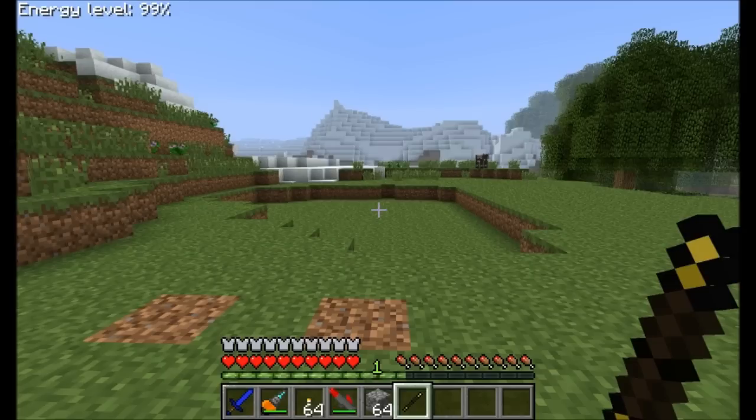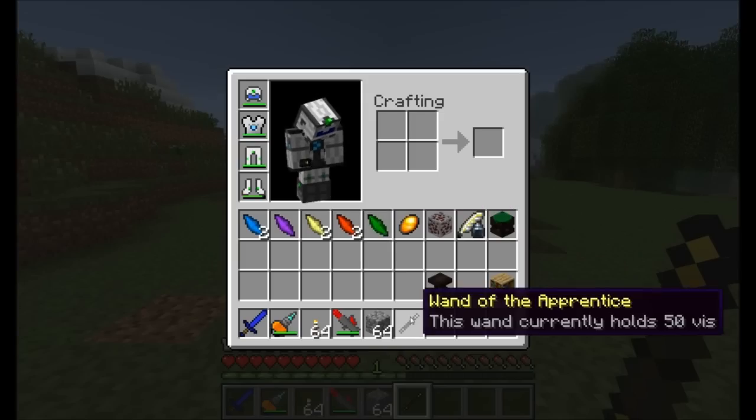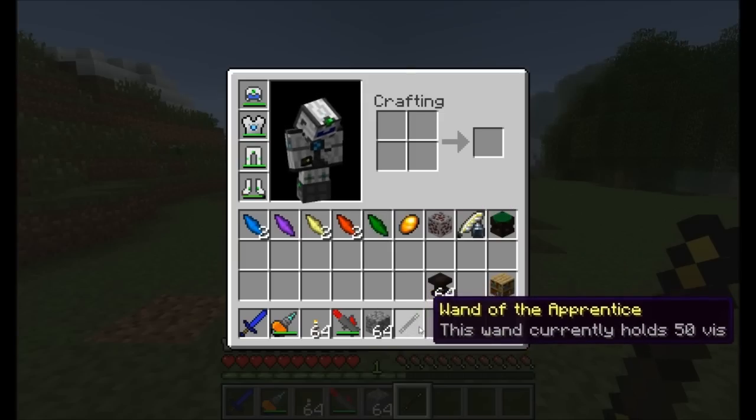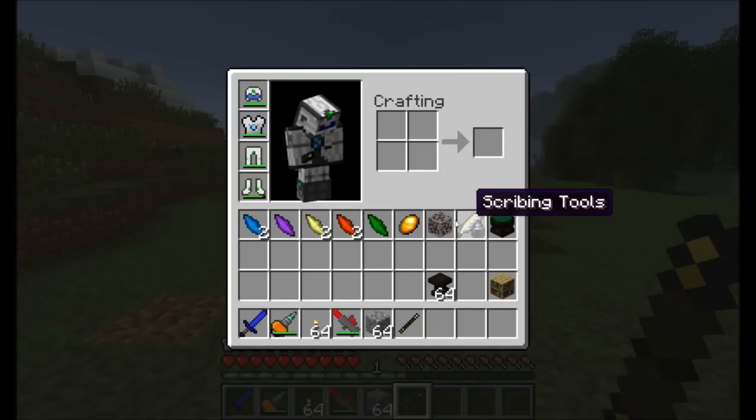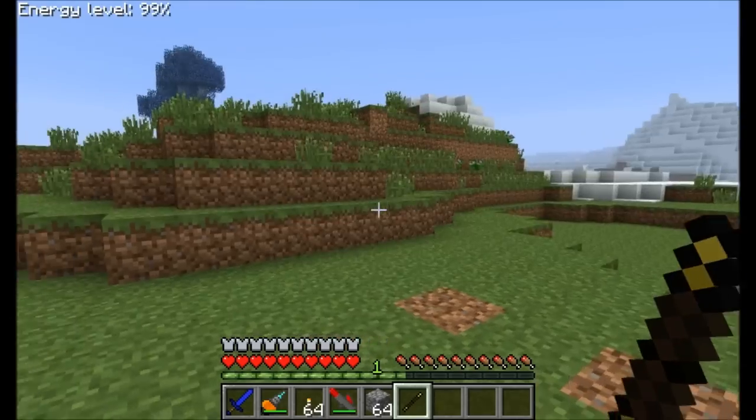One of the first things you're going to want to get in Thaumcraft 3 is a magic wand. The wand of the apprentice is the very first one that you can craft, and it's easy. Just a regular old crafting table — you get a gold nugget, a stick, and any kind of shard. Doesn't matter which one you get. And that'll give you an empty wand, which will recharge in the atmosphere around you.